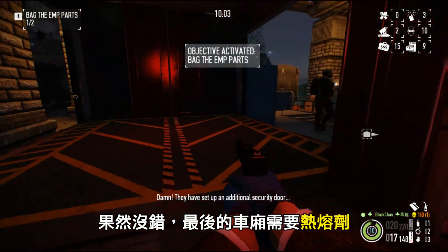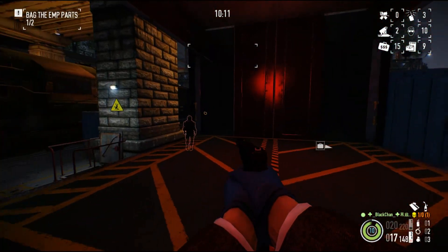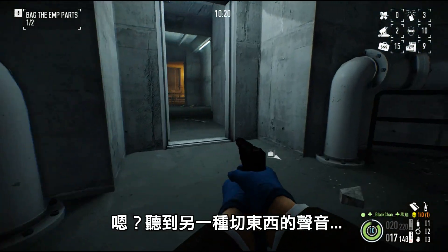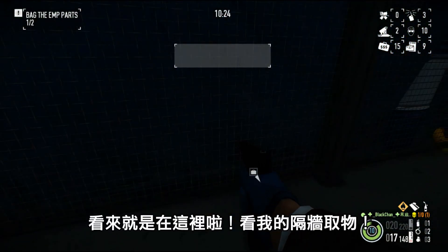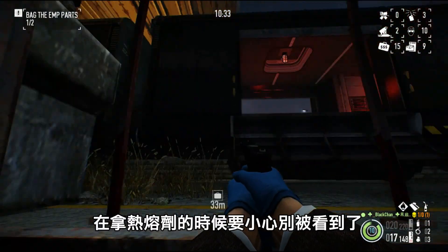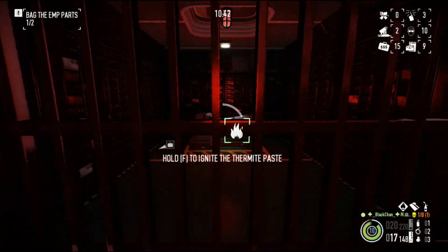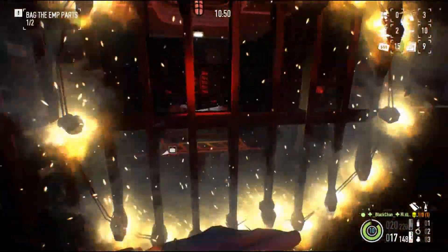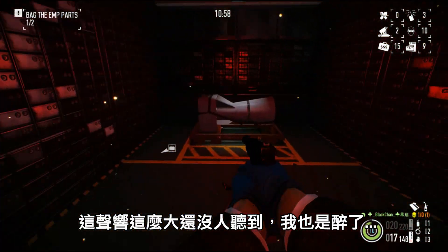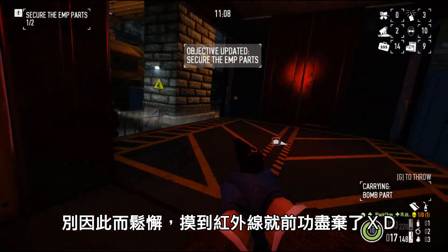Hey, damn — they set up an entrance to Newark. By the looks of it, these bars are pretty thick. We don't need a health in this. Guard over here. Good job.